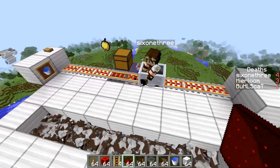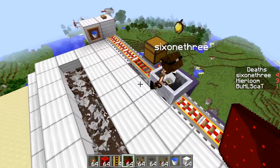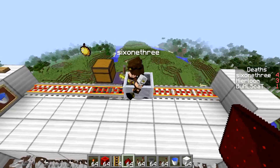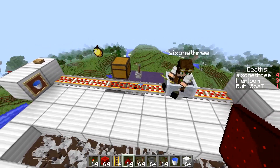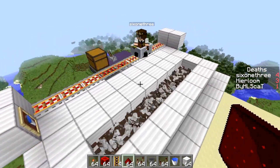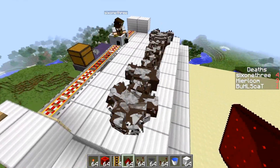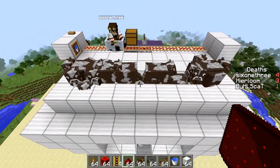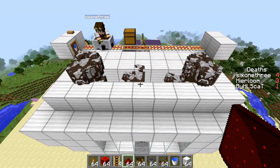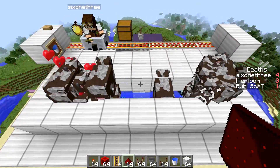Ryan's going to jump in the cart here. We're going to hit a couple buttons — first the switch back here, which is going to start dispensing wheat up into the cart path as Ryan goes through, so it keeps his inventory full of wheat. Then the next button activates the water. The cows are going to start bobbing up and down, back and forth. You spam them with wheat and they'll breed and produce little cows, which will then fall down into a water stream and into the chamber.